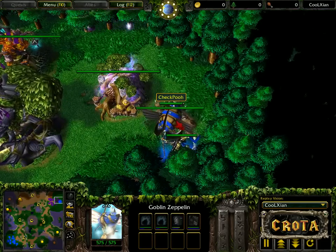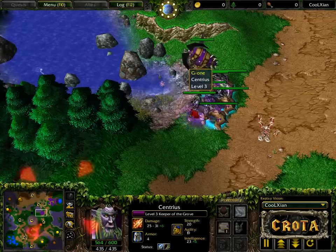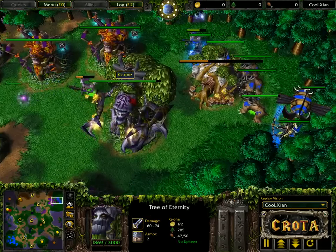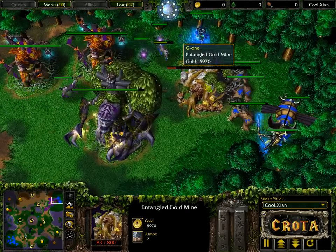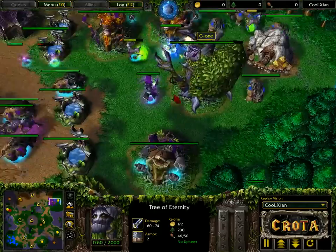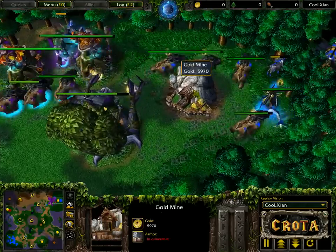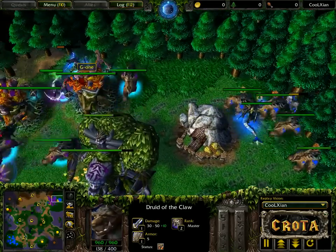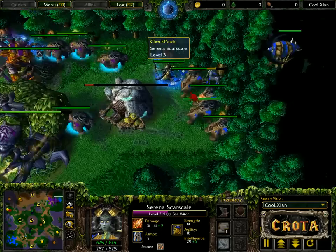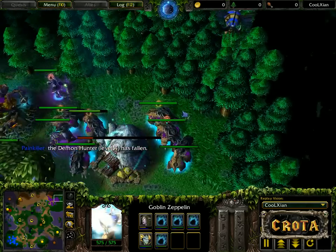Both players are thinking the exact same thing — the zeppelin play — except Czech is just a little bit faster with it. A squirrel needs to town portal back home but is not doing it. The dryad is now in a little bit of trouble. Alice is going to end up losing that gold mine — and down it goes, no more mining coming in whatsoever. The mana burn comes in; the zeppelin is still overhead, and this is just a fight in a corner as the Demon Hunter is in serious trouble.